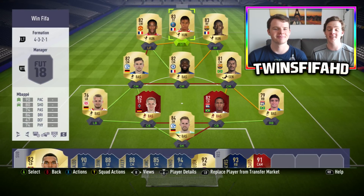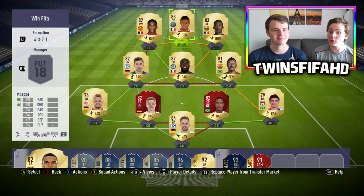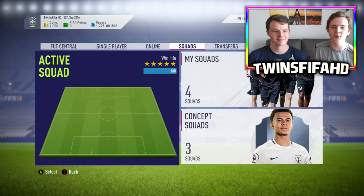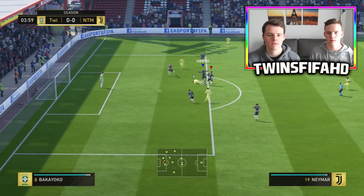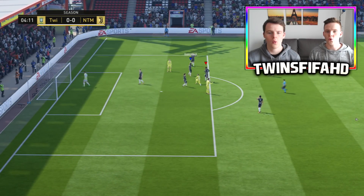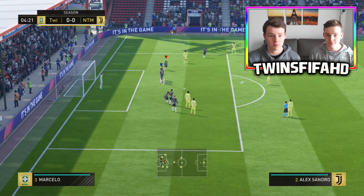So this is the best 100,000 coins team on FIFA 18 right now at this stage — this team is simply amazing. Let's try this squad in some Division 1 action. Oh la la la, is that a Piqué or what? That's a free kick — I thought it was a Piqué as well.